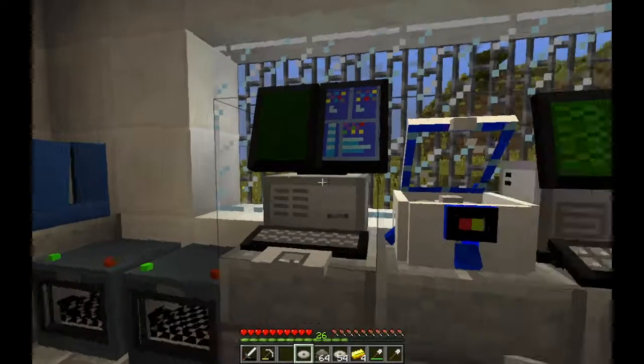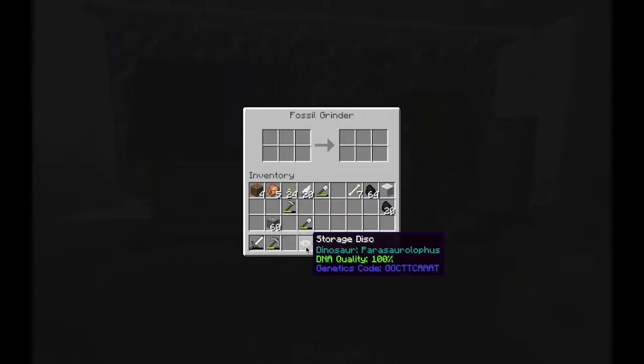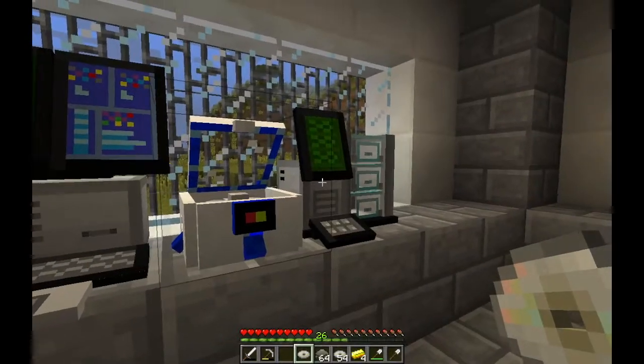That's the first set done. Here we go — Parasaurolophus 100%. Now let's throw in some second Velociraptor DNA just to finish up there. I'm really happy about this full Parasaurolophus genome.